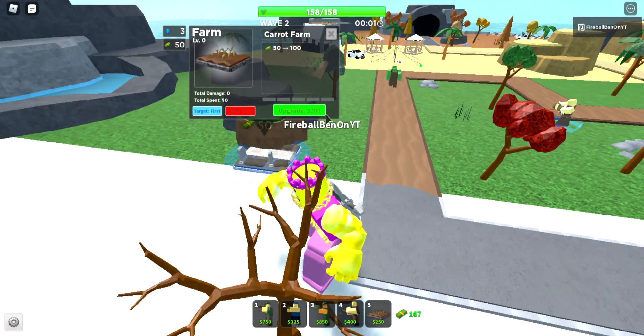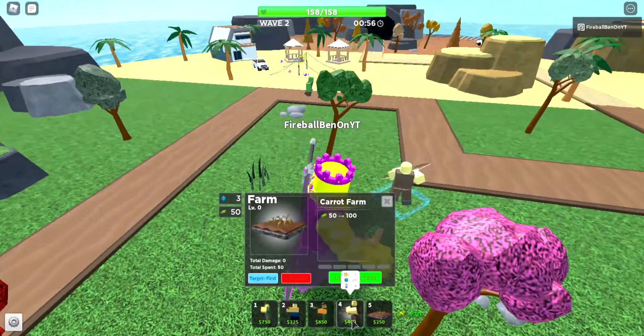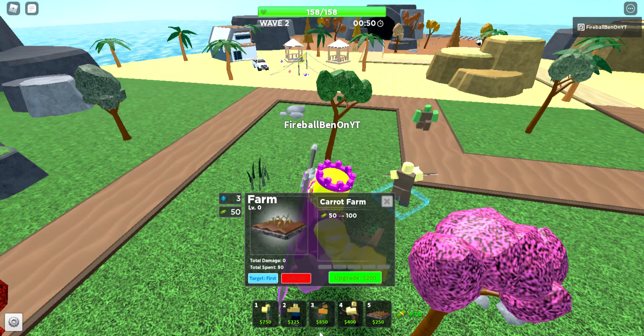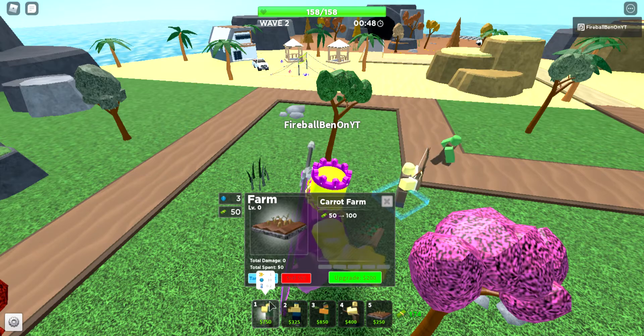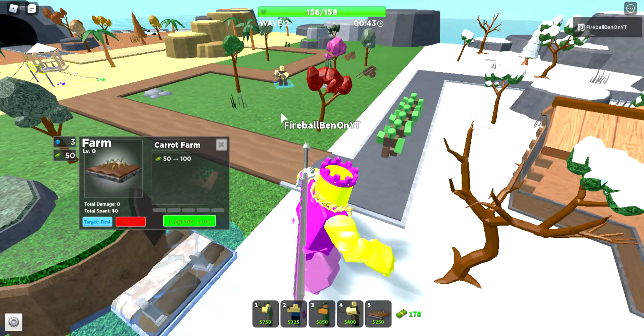My game plan is to place a few archers, like two electro shockers, maybe one rocketeer for splash damage, and then make militant my main DPS tower.